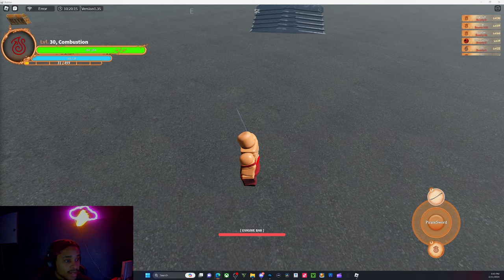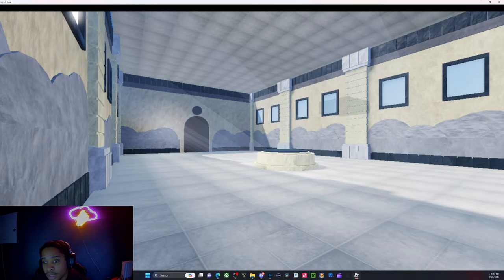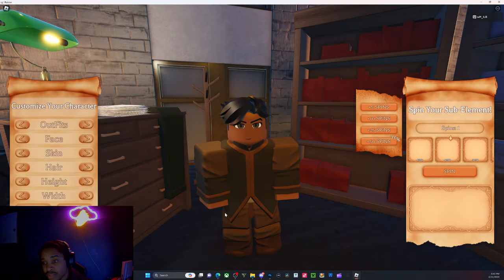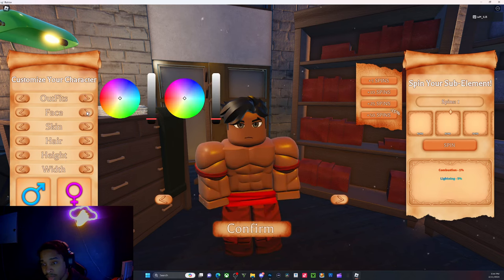They also added some codes. To put in codes, you go to Settings and the codes will be there. I'm gonna let y'all pause the video right here before I click enter. Oh wait — this code lets you re-customize your character. I didn't read that before clicking.